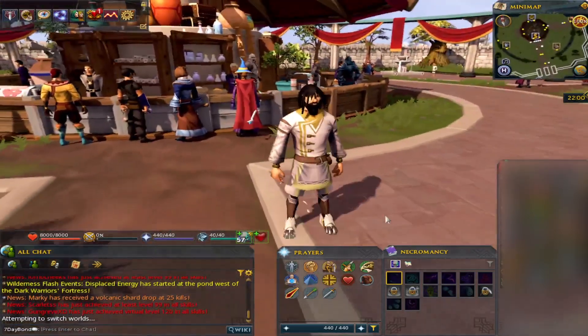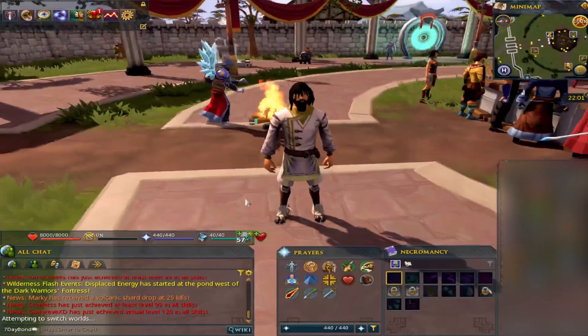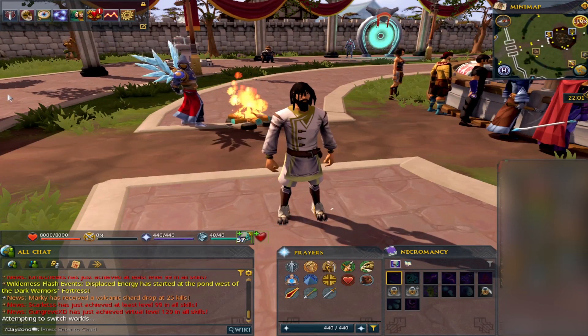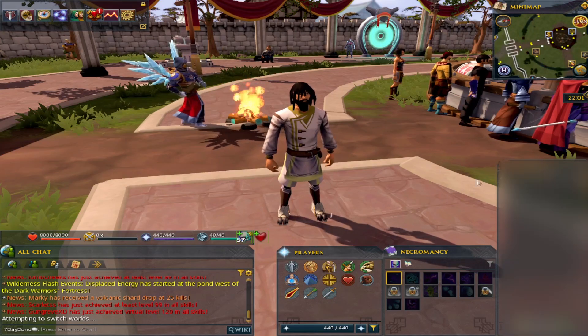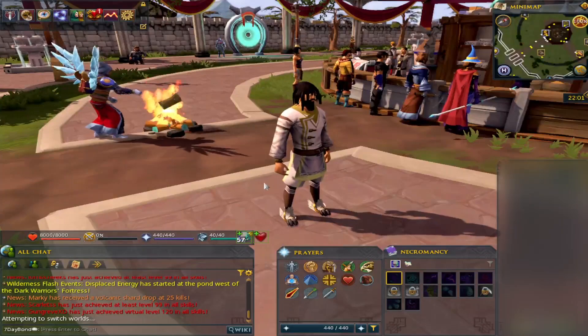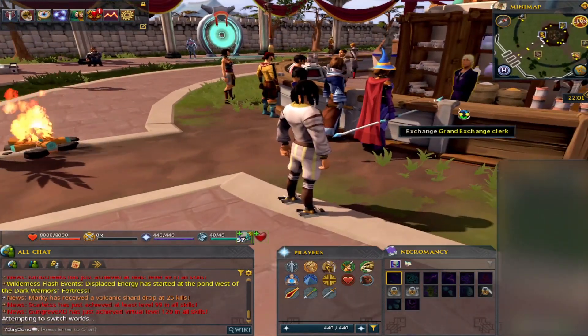Necromancy is capped to level 20 in free to play, but it has brought a lot of various money makers to the game which you can definitely take advantage of. In terms of things I'd be looking to do, I'd focus on the money making skills related to necromancy and try to pile up these money makers. I'm going to walk through a few different things you could do to make decent profits and get that bond as soon as possible.